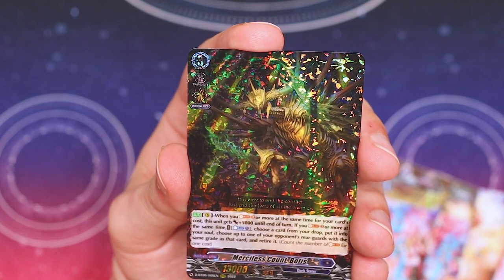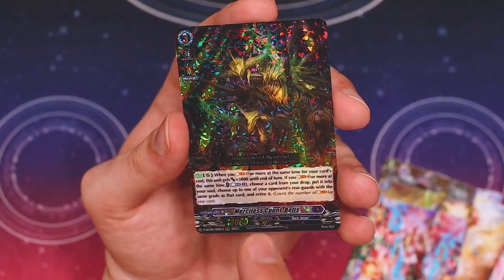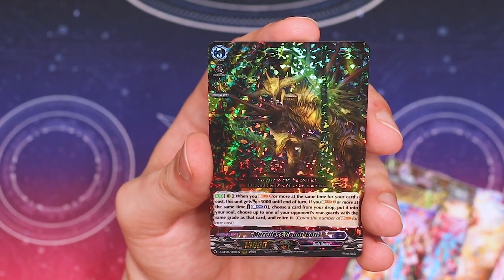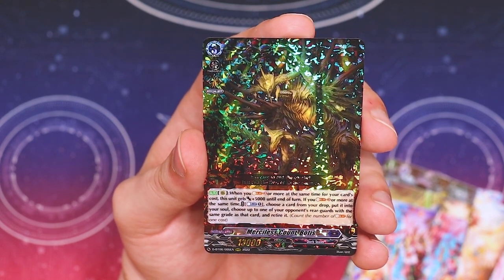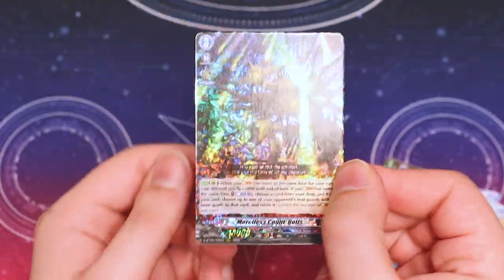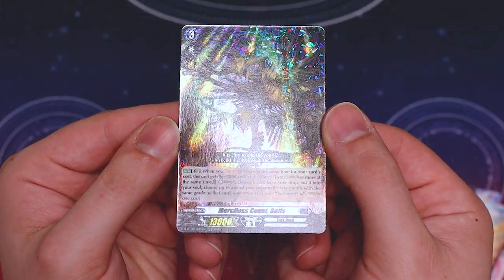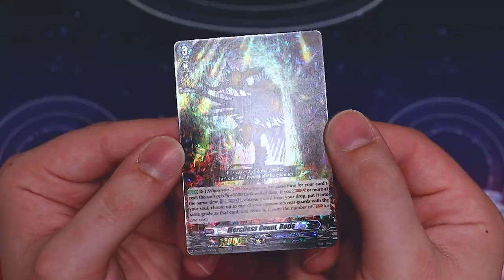And this is our Triple R - Merciless Count Botus. This is a pretty decent card for Dark State. When you Soul Blast two or more cards at a time for your card's cost, this gets 5k until end of turn. If you Soul Blast three or more at a time, choose a card from your drop and put it into your soul, then choose up to one of your rear guards of the same grade as that card and retire it. It's helpful for board control and also for picking cards from your drop zone specifically to put into the soul. The artwork kind of gives me a mix between Granblue and Dark Irregular vibes.